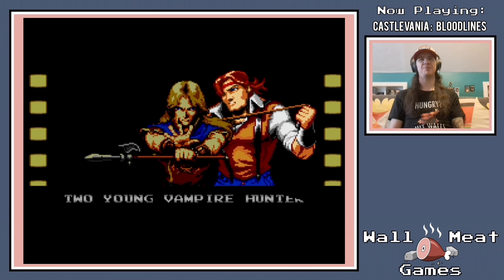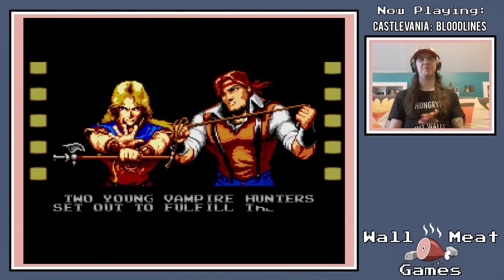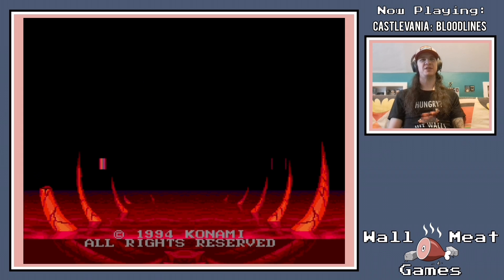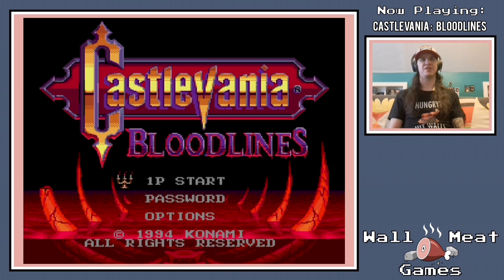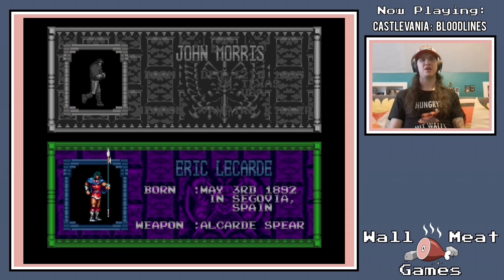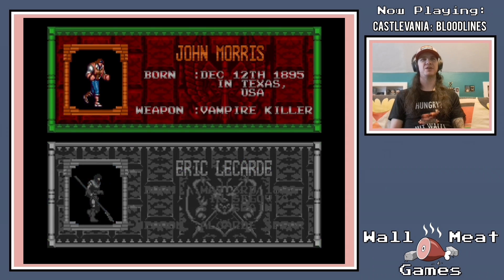I think this is the first time where we don't play as a member of the Belmont family. You will see as I start things here that I can choose between two different player characters. We've got John Morris who uses the classic whip, and we have Eric LeCard who uses a spear. So depending on who you choose, there will be subtle differences in the gameplay.